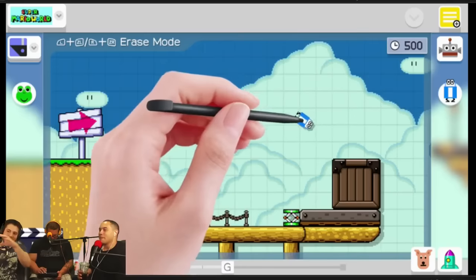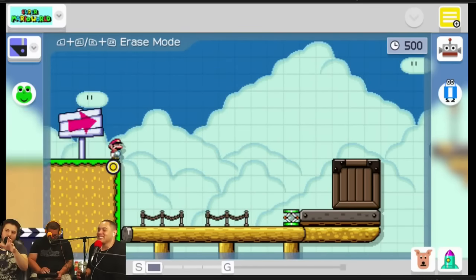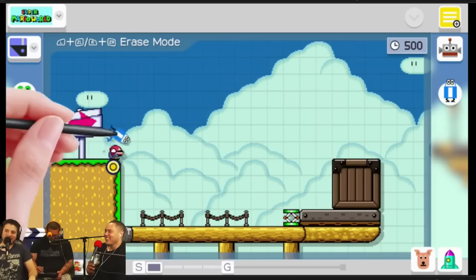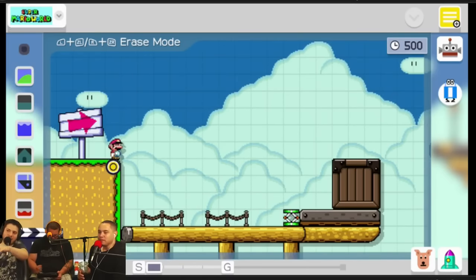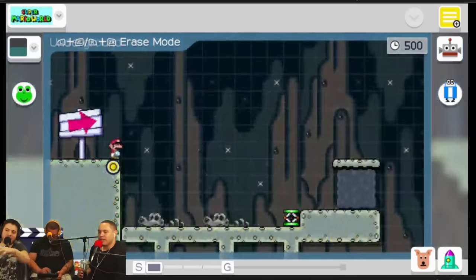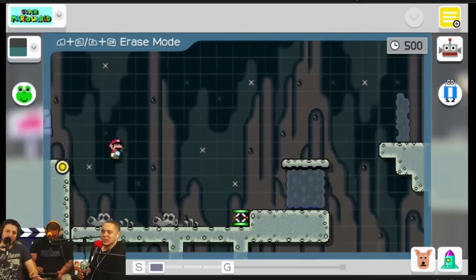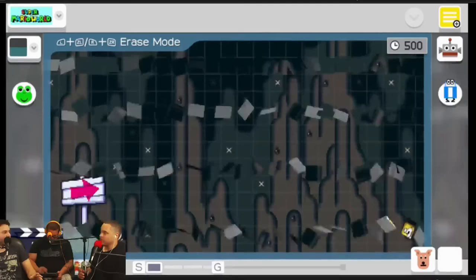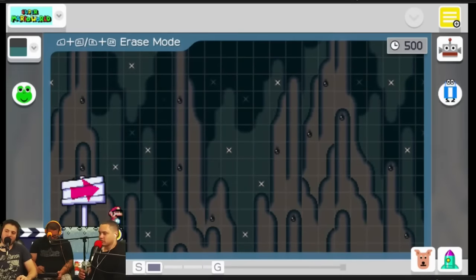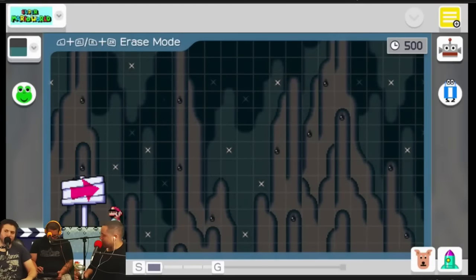What you do is drag stuff onto the level. You can make the levels pretty long. You can torture poor Mario right there, and you can add backgrounds to make it look different. What I found is that a lot of people — especially when they first make a level — make it almost impossible, throwing as many pieces as possible at you.